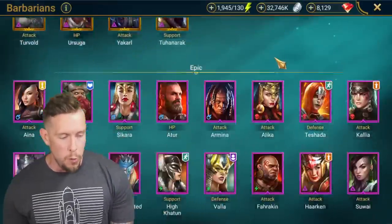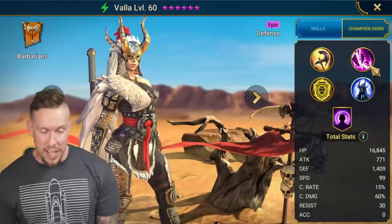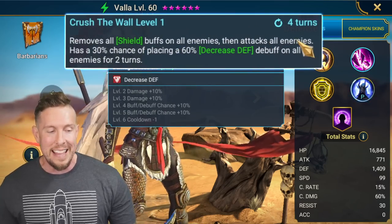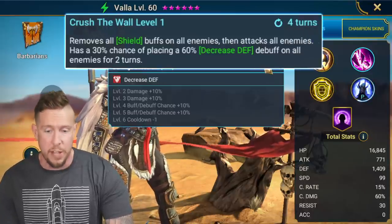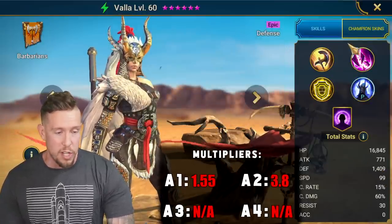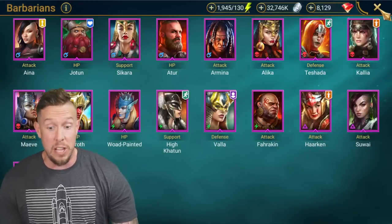Number 19 is going to be an old-school champion — it is Vala. Vala is a great champion, really cool. High base defense for an epic especially, 1,409. On the A2, it removes all shield buffs from all enemies, then attacks all enemies. Also has a 50% chance of placing a decreased defense debuff on all enemies for two turns — a 50/50 decreased defense on a three-turn cooldown for a defensive-based champion is not bad. She's hitting for a 3.8 multiplier on this A2, and with that high base defense, really a strong option. She also has a shield, increased defense, and turns the champion's turn meter by 50%, which helps you get back to the A3 sooner. Vala is a champion that I feel like a lot of guys sleep on.